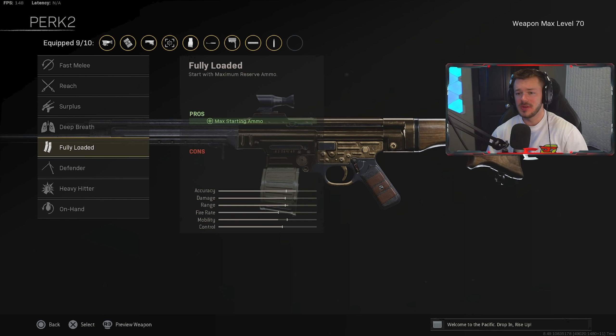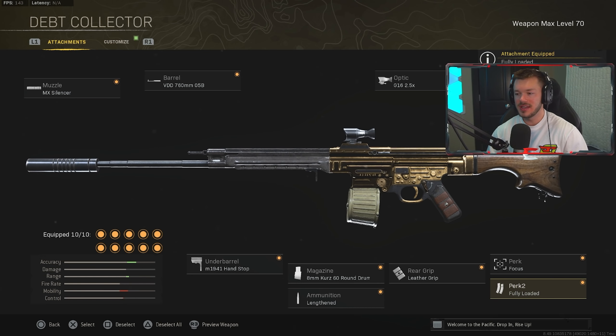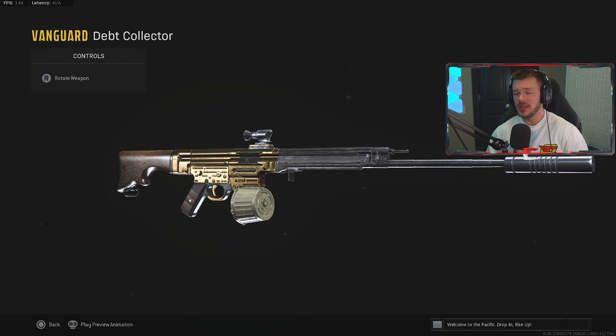I recommend Focus, maybe Sleight of Hand, or something like that. In Perk 2, we're throwing on Fully Loaded since there's nothing else particularly beneficial here. That's my full STG 44 build — definitely a really good AR from the Vanguard weapons. Hope you guys enjoy this one.